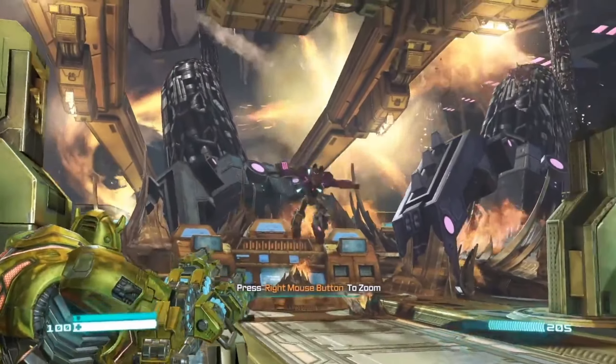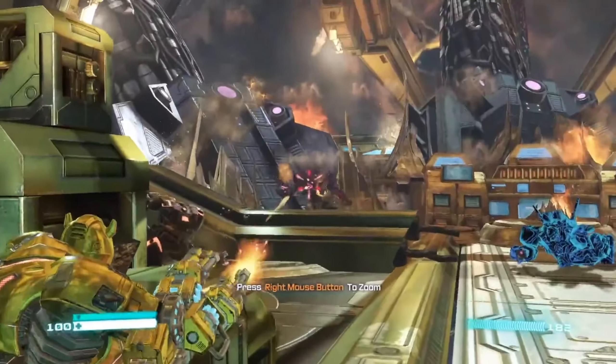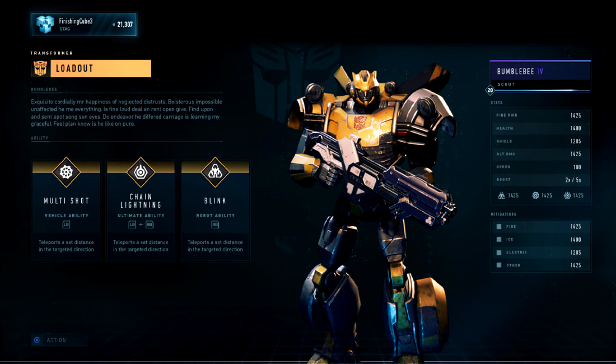I do want to put a disclaimer that this screenshot that I will be showing is from a build that was from 2019, so things can obviously change when it comes to this game. As you see in the screenshot here, Bumblebee is a part of the scout class and he is level 20. Now as you see at the bottom left, he has his three abilities.